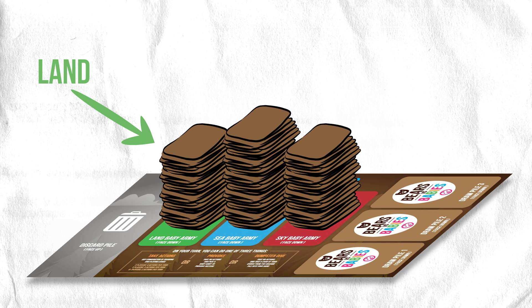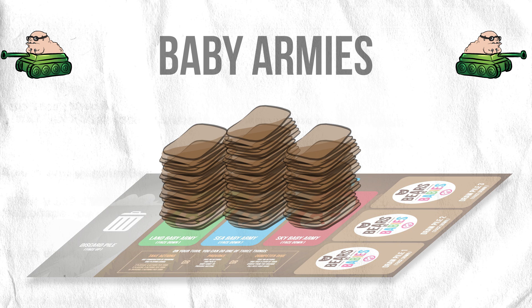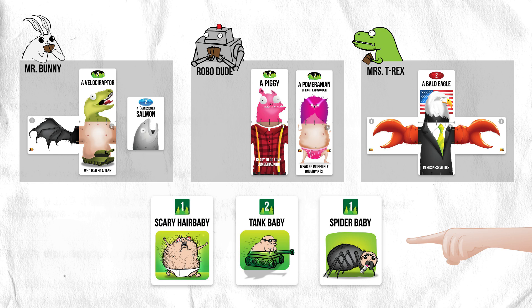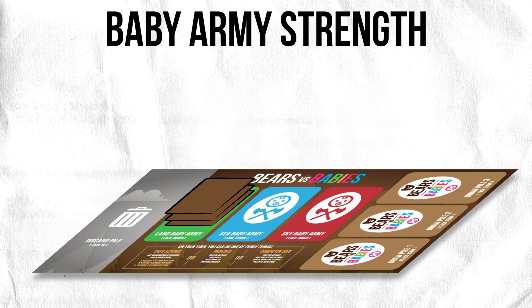These stacks are called baby armies. Now that we have monster armies and baby armies, let's look at a battle. When the babies are provoked, it starts a battle between the babies and all the players at once. So if the land babies were provoked, they would attack all the players' land monster armies all at once. First, let's figure out how strong a baby army is — just turn over the pile of land babies in the middle of the table and add up the numbers on the cards.